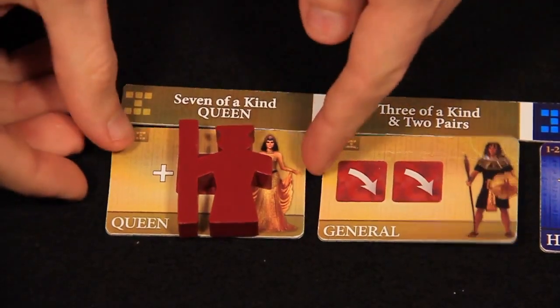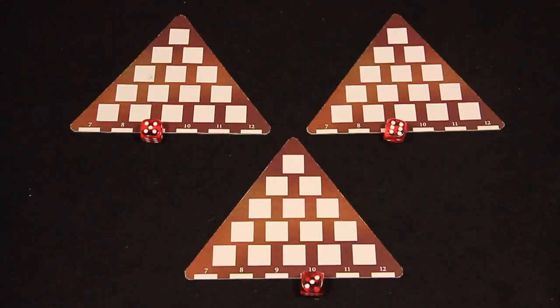The player who claimed the queen can take one final round. Then the player with the best set of matched dice claims the favor of the pharaoh and wins.